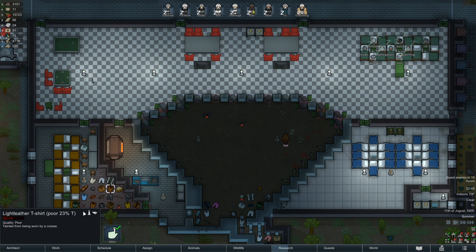In RimWorld, when a character dies, any clothing they are currently wearing immediately becomes tainted. You can tell an item is tainted by the T shown right after the durability percentage.